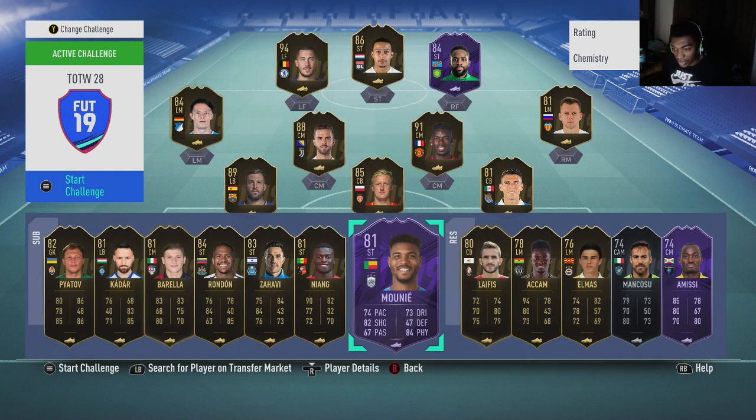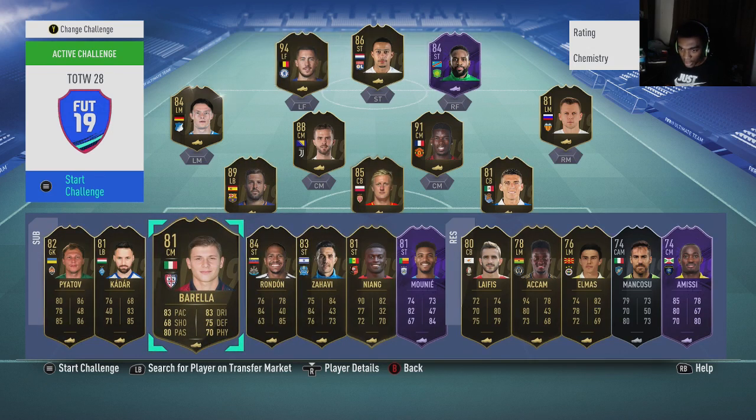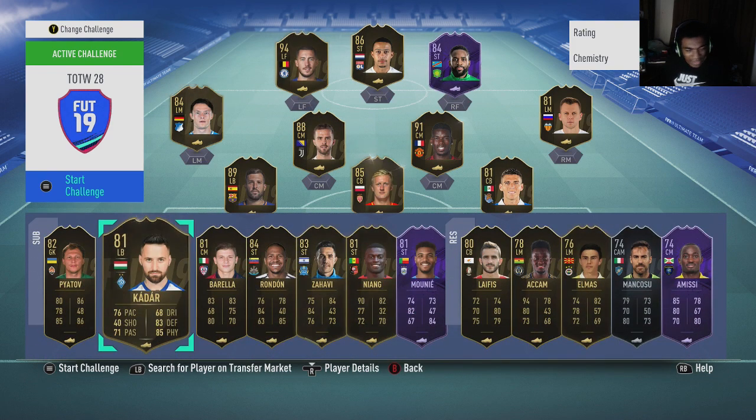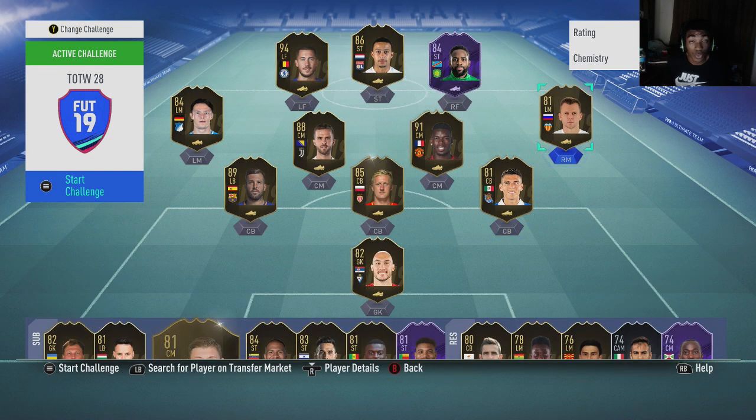If you have an abundance of coins, you can invest in some of these cheaper informs. Moreno is a good one — he's only 12,000 coins and he's a Liga Santander inform. Sherishev is around 11,000 to 12,000 max and also a good Liga Santander inform to invest in. Barella, Moreno, and Sherishev are really safe investments, going for around 12,000 to 13,000 coins.